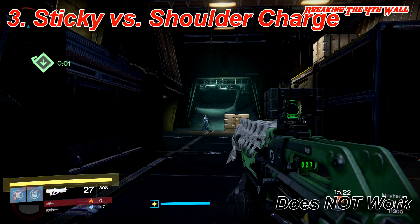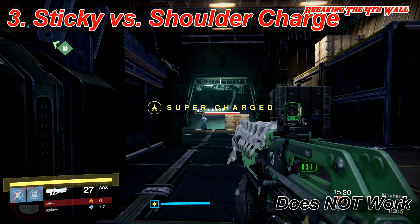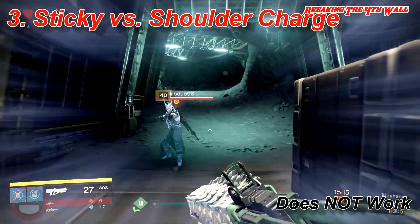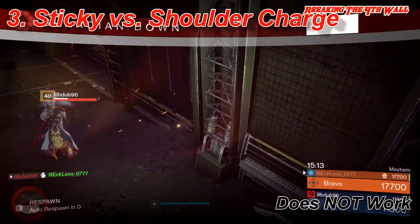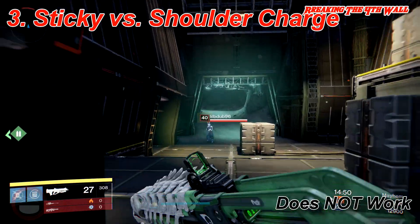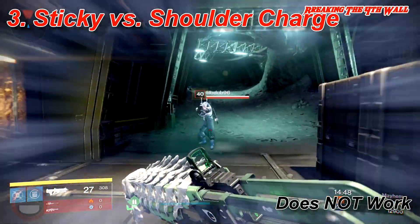Number 3, sticky versus Shoulder Charge. Same concept. If you are a Striker Titan and you are running towards a person and they stick you and you try to Shoulder Charge, you will still die from the sticky grenade. Shoulder Charge will not save you.